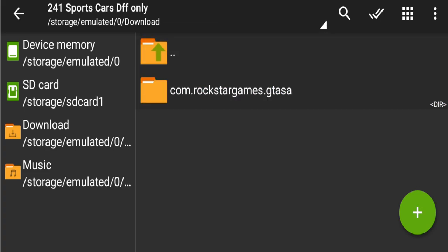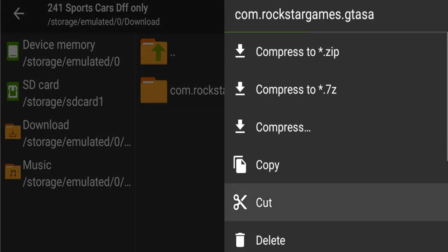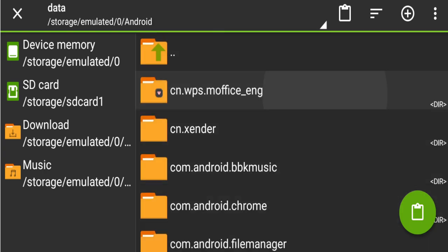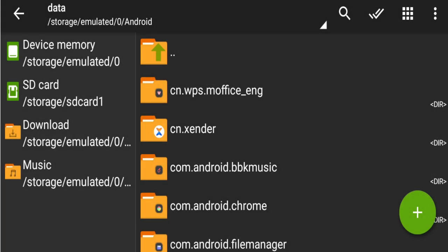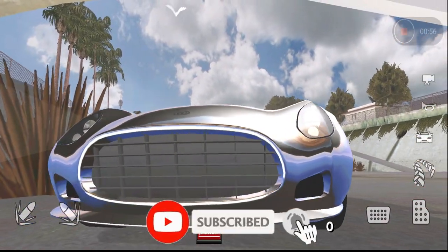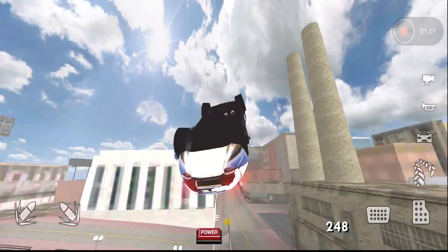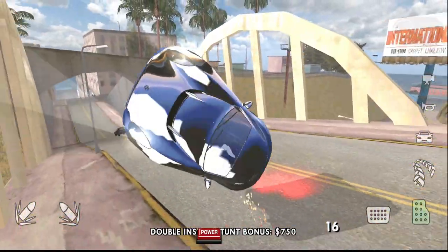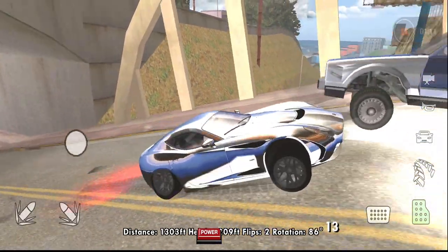I got the folder here and you can see it. I will open com.rockstar.game. This folder comes into the game's project chapter. I am going to the main file. If you paste it, you will get the direct installation file inside your game.